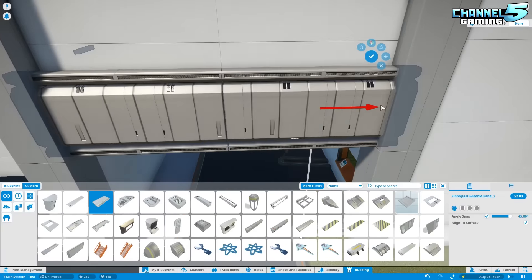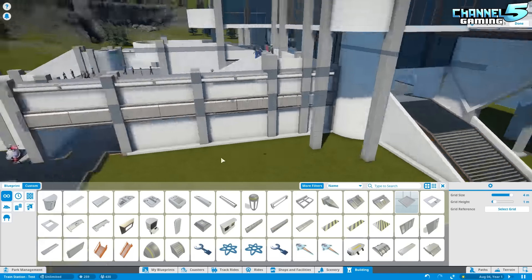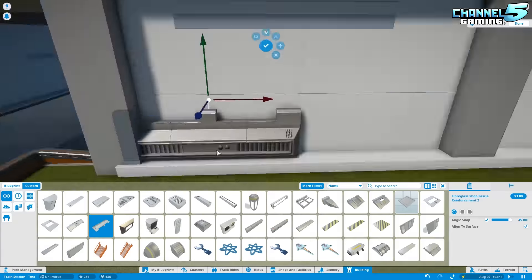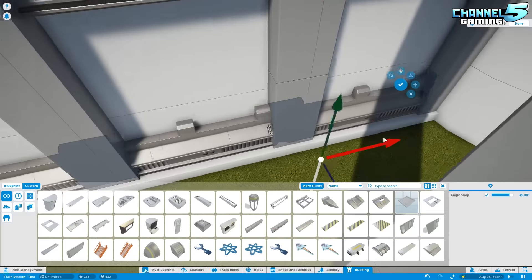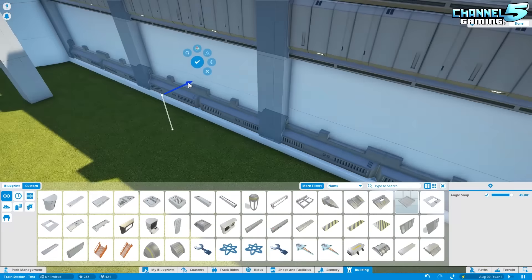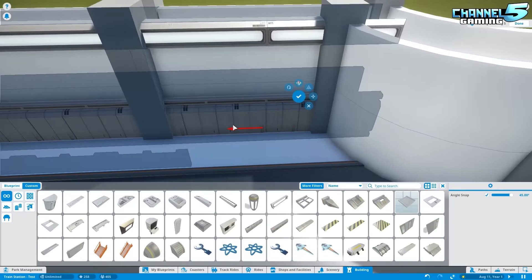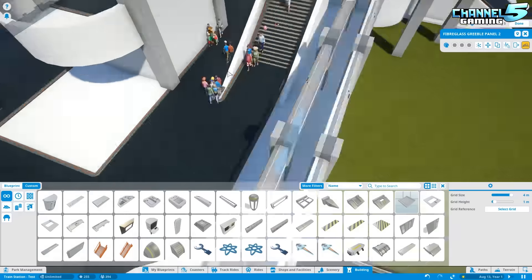If you guys haven't seen the other two episodes, please do go check them out. This thing is turning into quite the monstrosity. I'm doing the decorating on a separate building — I took a little block and combined the pieces to it and started all the decorating, because the base building without any decorations was something like 1,700 pieces. A blueprint has a max limit of 2,000 pieces, and there was no way we were going to fit all of our decorating into just 300 pieces.